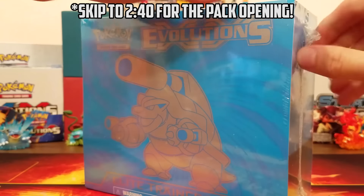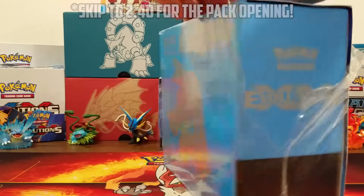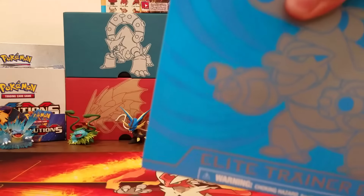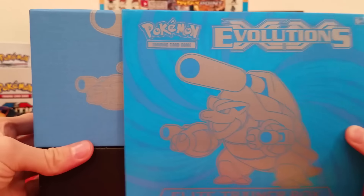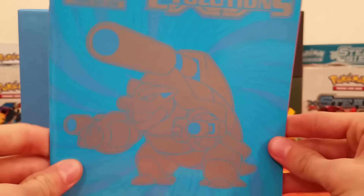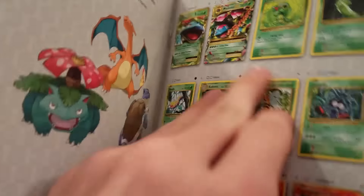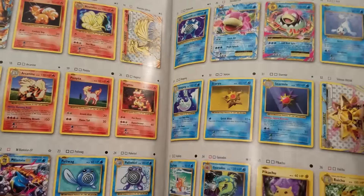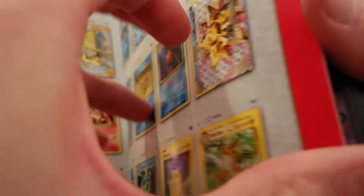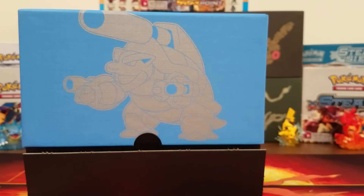So what this comes with is eight booster packs, and it gives you some other stuff like dice and energy, stuff like that, which I've really been looking forward to. I'd love to get a bunch of energies from Evolutions — they just look so good. Inside the box we got an Evolutions checklist, which lets you know what's in the set. That's pretty cool.